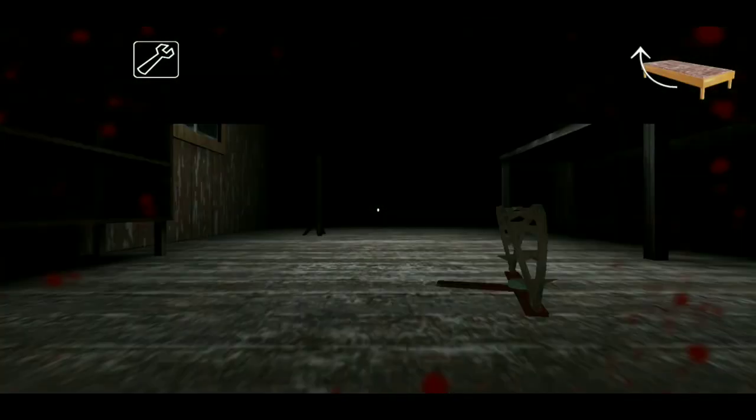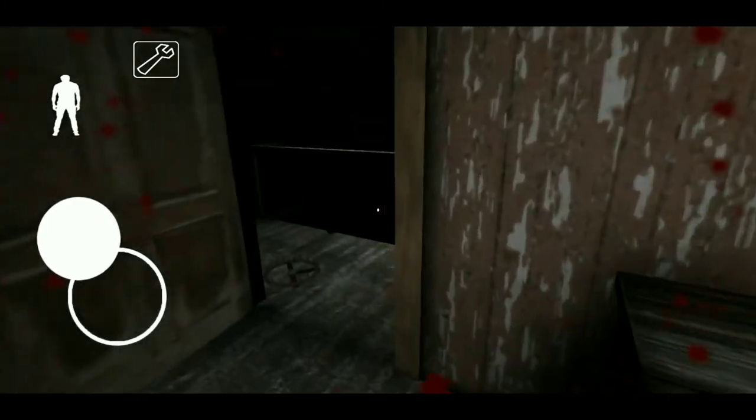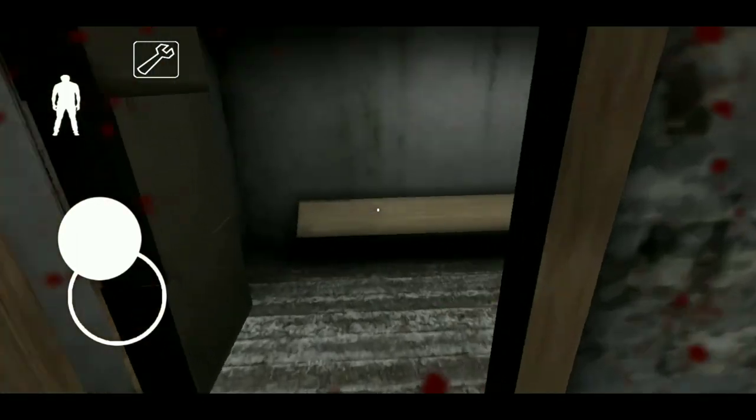We're under the bed again. Let's see if granny comes out. What if I tried to hurt granny? That's a genius idea. I don't know where she is — she's taking her sweet time. What if she didn't show up? That's a plot twist. We'll wait a couple of seconds. All right, giving up and getting out of here.